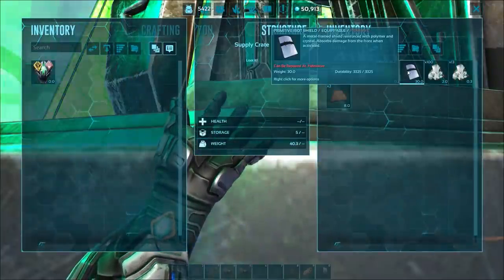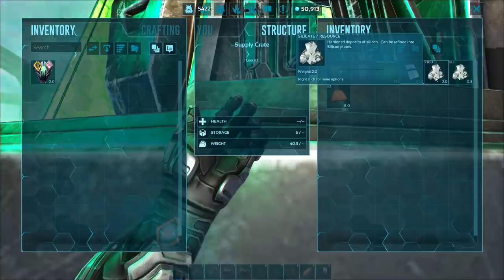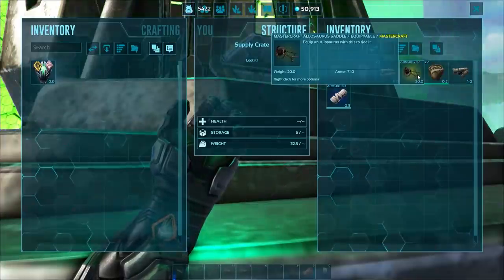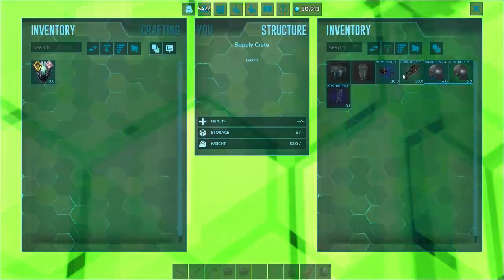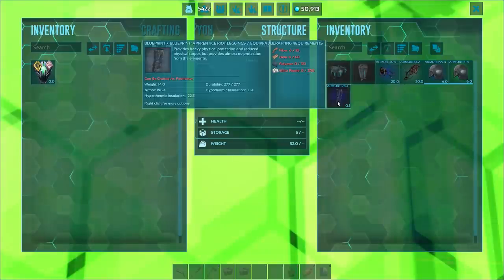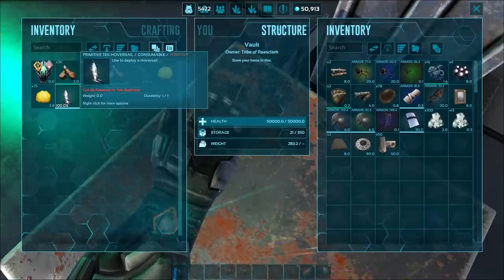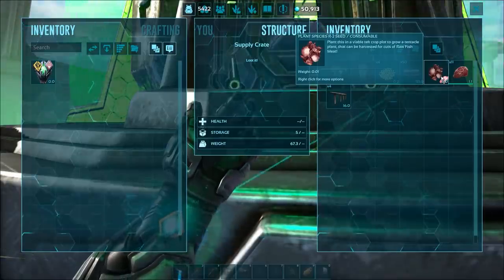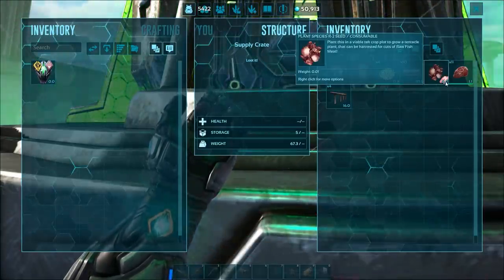Onto the greens. We've got a riot shield and a bunch of silica pearls. We've got a mastercraft aloe saddle, some bug repellent, and a cannon. Riot gear, aloe saddle, Equus saddle, and a riot legs BP. A tech hover cell — whoa! We've also got some Plant Species R seeds, which you can grow tentacle plants from.